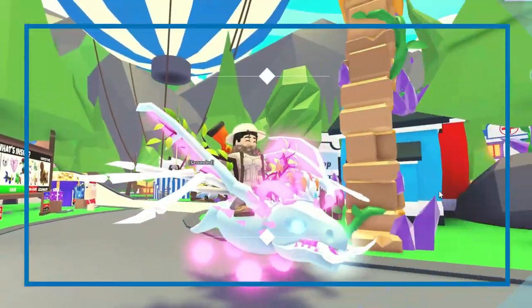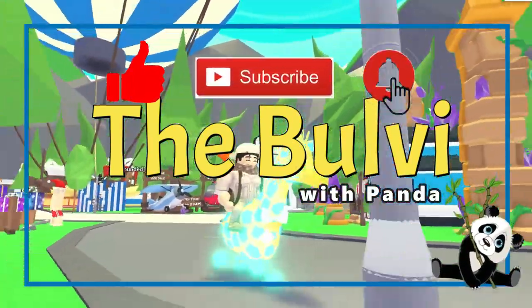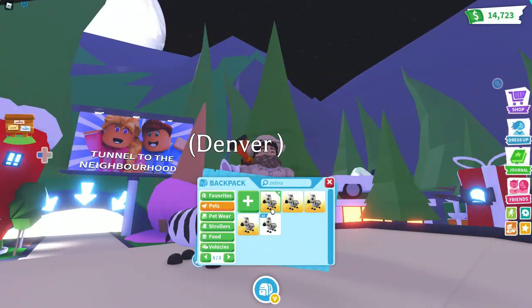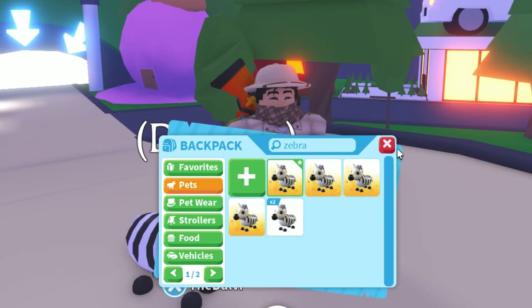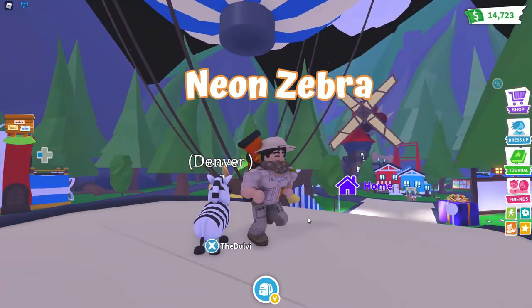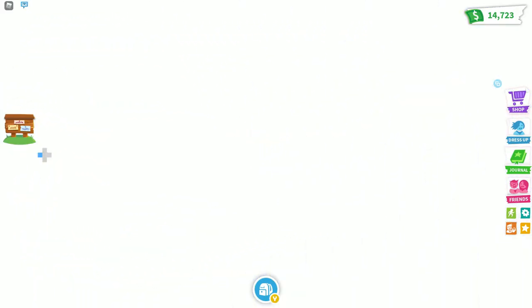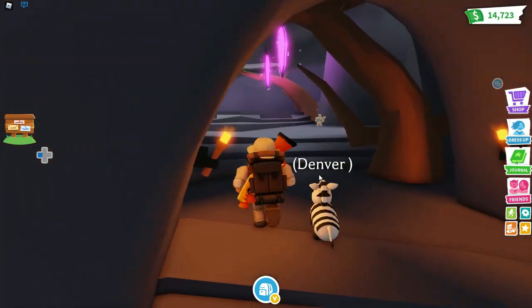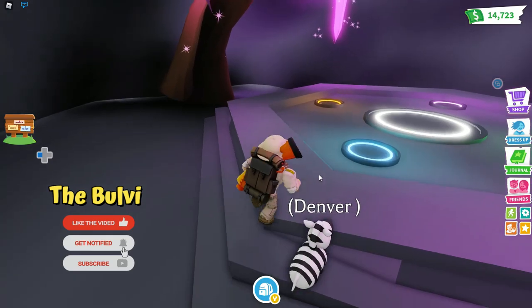Hey everybody, welcome back to the channel! It's BooVye with the BooVye channel. Today we're gonna make a neon zebra. We're also gonna see what this color looks like, and as we head to the cave right now we're gonna put these in. At the end we're gonna go to some trading servers and see what this thing is worth. Let's go!